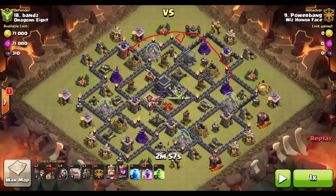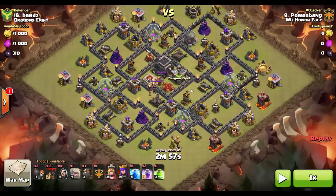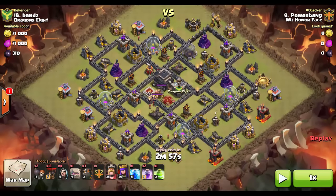Looking past the clan castle, the next thing to pay attention to is the archer queen. When you're designing a base to defend against three stars, that archer queen position is huge. You want her well protected, and you want to pay attention to where she sits in the base, because it commands the attacker to enter from a certain side in order to take her out. If the archer queen is not dealt with, there's a very minimal chance of achieving a three-star raid — she must be dealt with prior to the bulk of your raid going in.